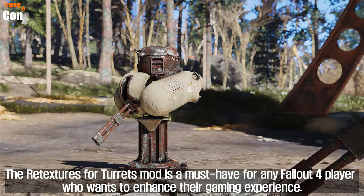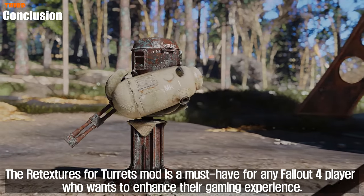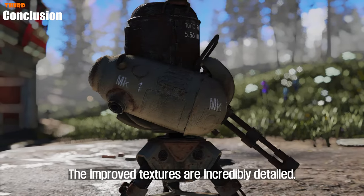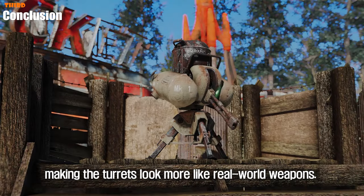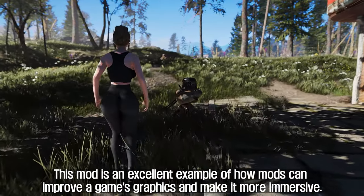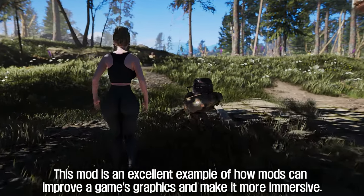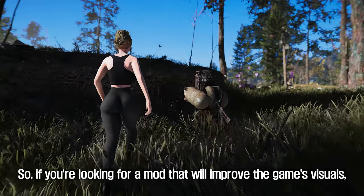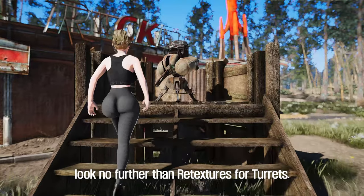The retextures for turrets mod is a must-have for any Fallout 4 player who wants to enhance their gaming experience. The improved textures are incredibly detailed, making the turrets look more like real-world weapons. This mod is an excellent example of how mods can improve a game's graphics and make it more immersive. So if you're looking for a mod that will improve the game's visuals, look no further than retextures for turrets.